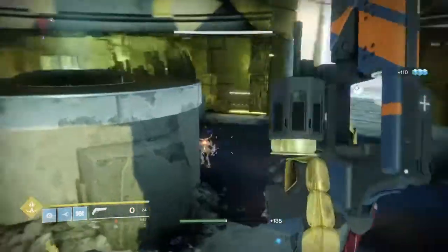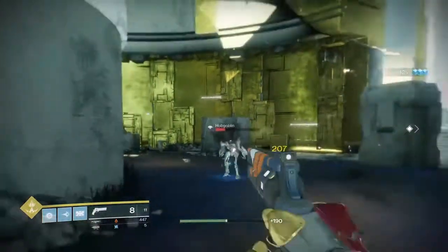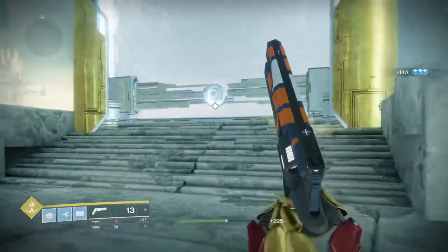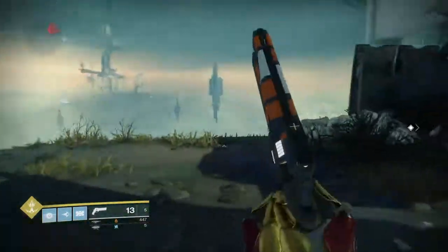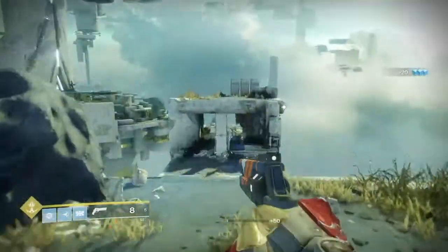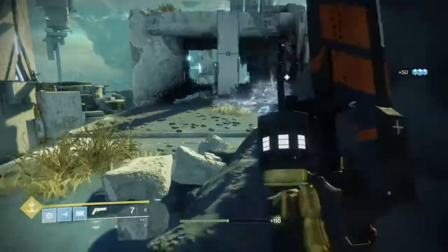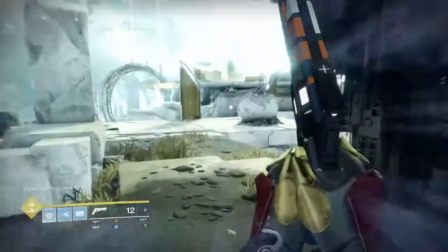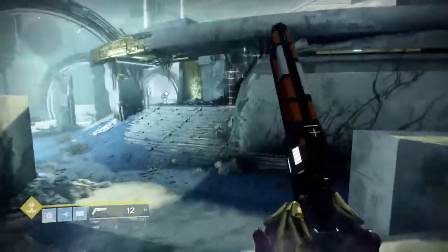The only downside to this hand cannon is that it doesn't have Explosive Rounds. Explosive Rounds are a very good perk that gives you a lot of value — essentially more effective range and no fall-off damage. This hand cannon does not have it. That said, if you're using it at shorter to medium-short ranges, it performs identically to the Better Devils, since Explosive Rounds won't make a huge difference at those distances.